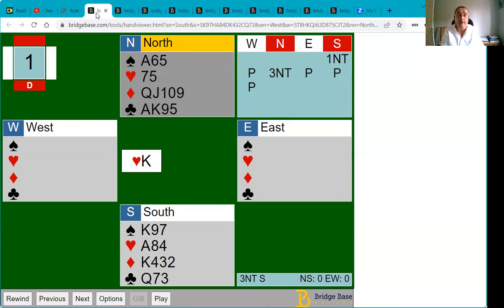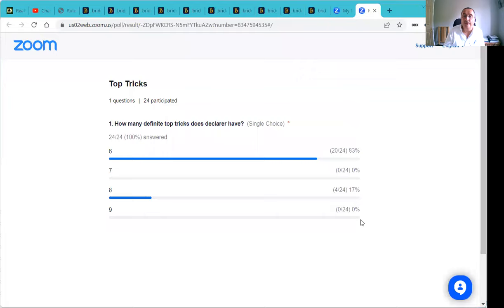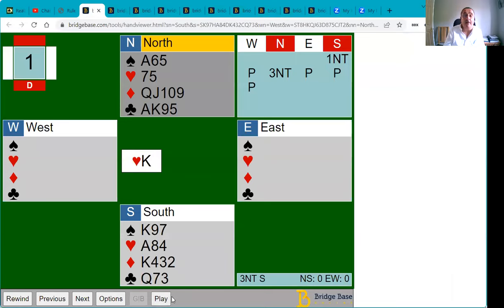I'm going to launch a poll: how many definite top tricks does declarer have? These are tricks you can make without losing the lead. Most people went for six — 83 percent — with 17 percent saying eight. Let's count: we have two spade tricks, one heart trick, no definite diamond tricks, and at least three club tricks, so we start out with six definite top tricks. We might make four club tricks depending on how they divide.